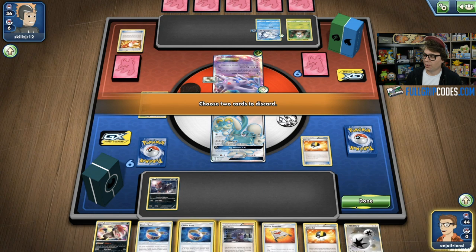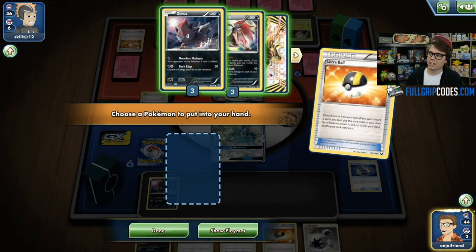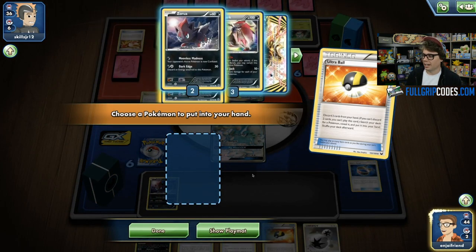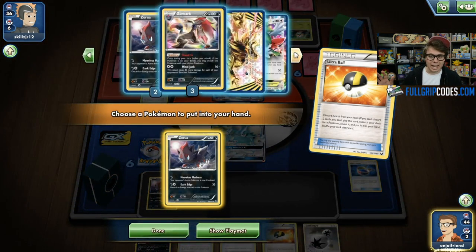Miraculous Shine allows you to devolve the highest Stage Evolution from your opponent's side of the field — all of them — and put them into your opponent's hand. So it could be good against other Stage 2 decks, just bringing those big Stage 2 Pokemon up to the hand and leaving the smaller pre-evolutions behind, which can be sniped for a knockout. Now I start a pretty decent hand here. Love opening Drampa GX because it's got that Big Wheel GX attack, which I can use to get a gigantic hand and really get this game started.